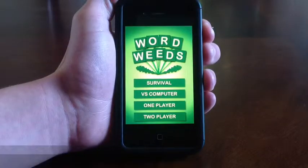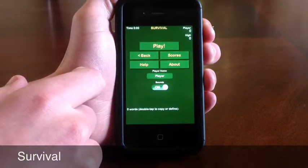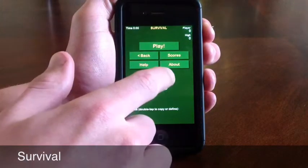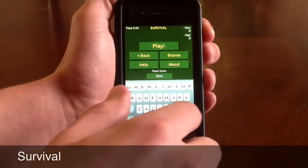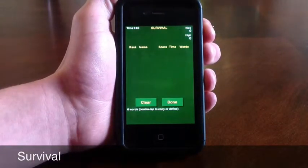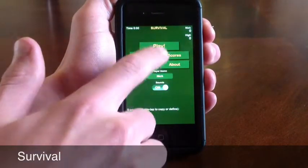Now I'm going to show you what the first game mode of Wordweeds does. It's called Survival, and we're going to look at it right now. Before you start playing, you're going to want to put down your name. What's important about this is that it's going to show up in the score tracker. As you play, it's going to show all the different scores of everybody who's played that game mode.